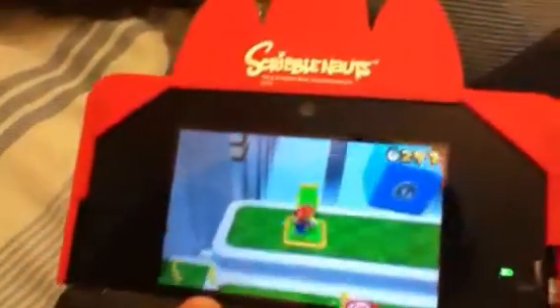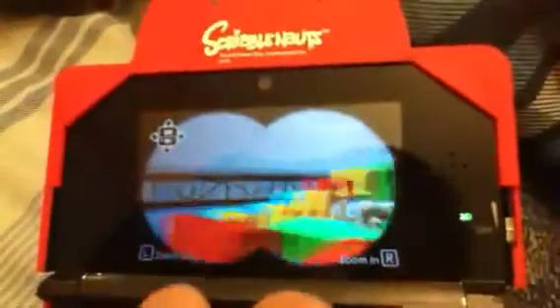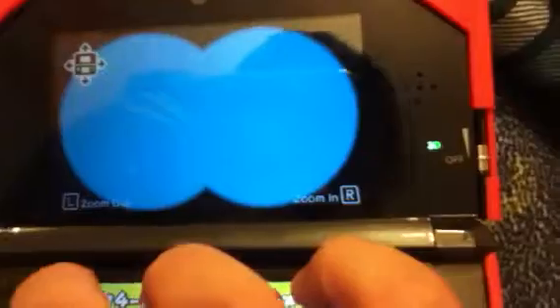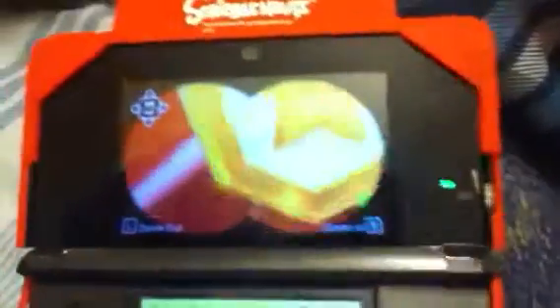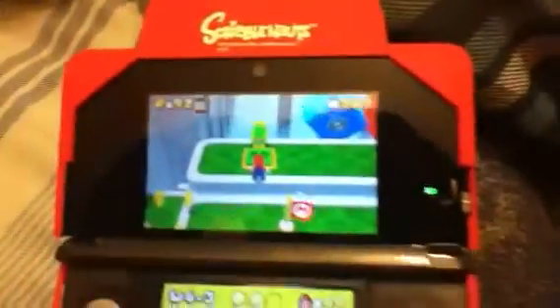So you jump right there — it's not there, so you look over here. You can hear the Toad. Zoom up on the Toad right there, and then you see that star coin flying and it drops right there. It's pretty easy to get it.